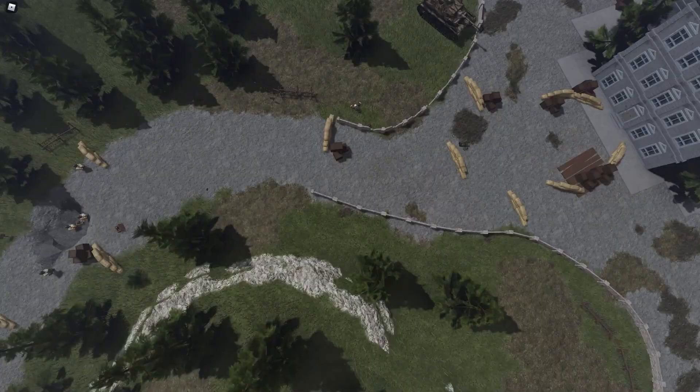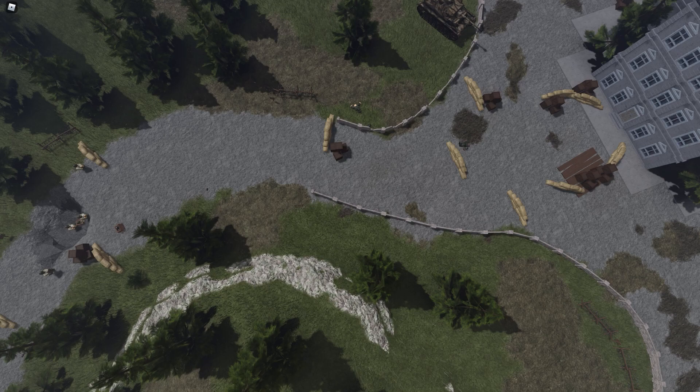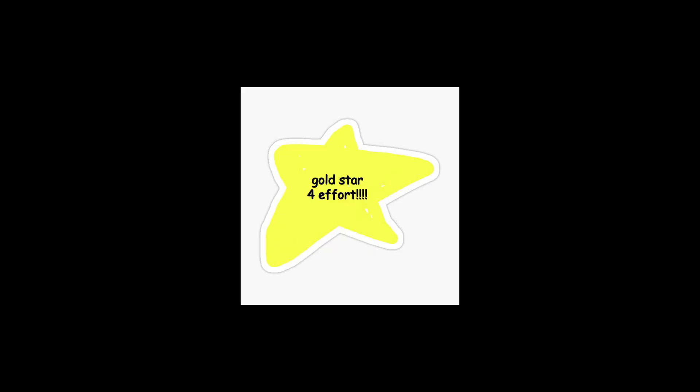Now, here's a little puzzle for you. Let's say you are on the allies — where do you drop your smoke grenade? In option A, option B, or option C? If you picked option C, well done. You aren't in fact brain dead.